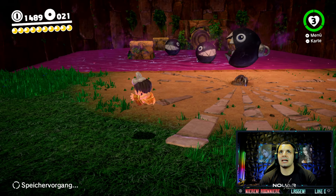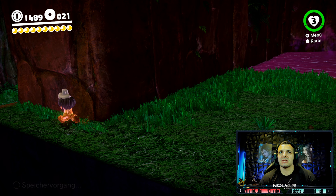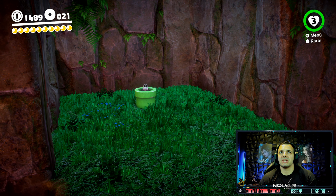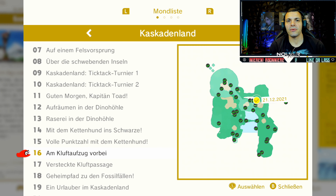Dann sind wir hier auf jeden Fall raus. Ihr geht dann einfach wieder zurück, Freunde, und jumped hier rein. And that's about it. Power-Mond 16 am Kluftaufzug vorbei und Power-Mond 17 versteckte Kluftpassage findet ihr beide an dieser Stelle.